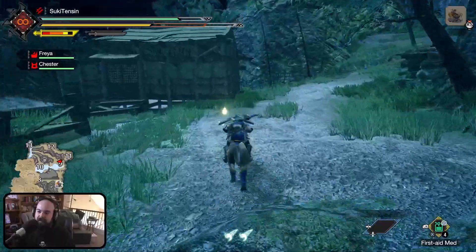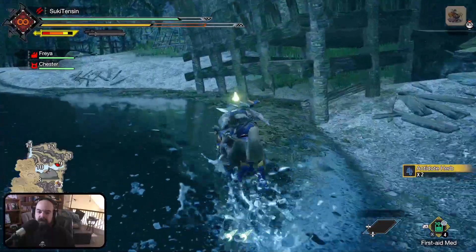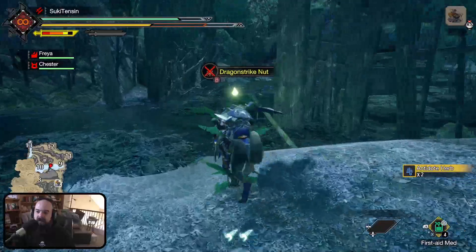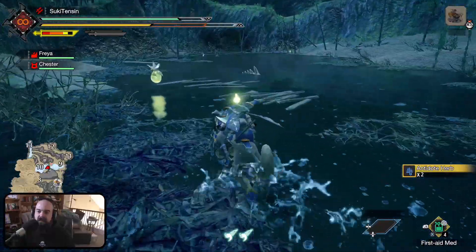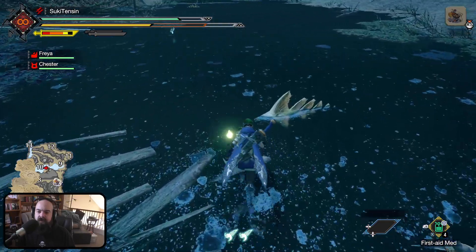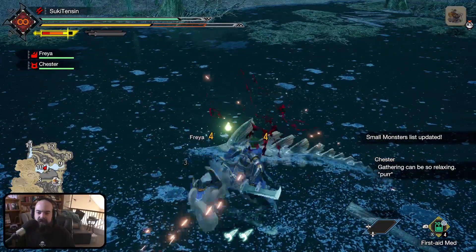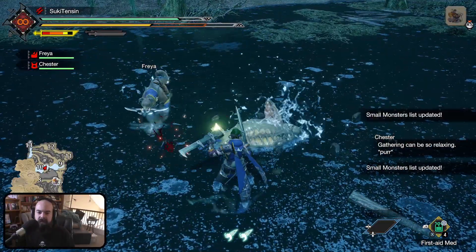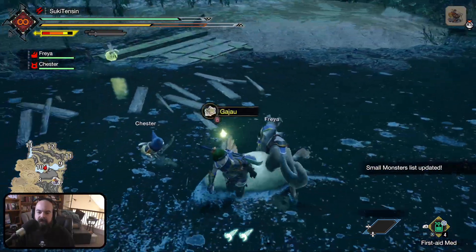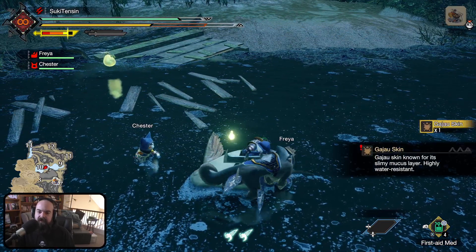Let's explore the rest of the map. So we got antidote herbs are back, got regular herbs — pretty much everything you kind of expect. Oh, we got some new fish. It's a big boy. It's a catfish — it looks like a catfish. It's the same type of fish that was in Monster Hunter World.